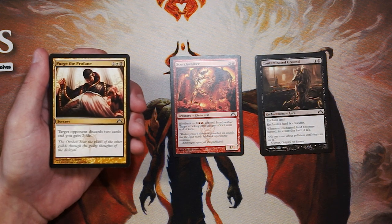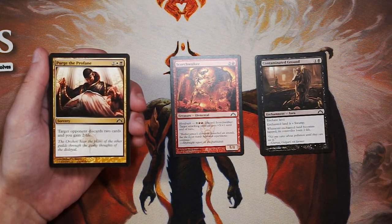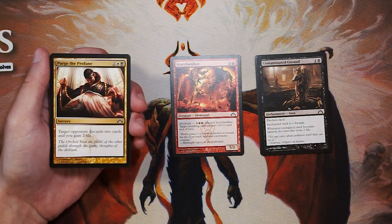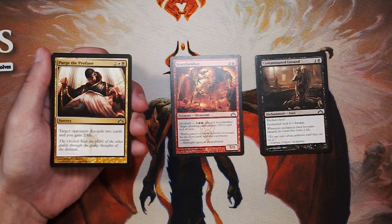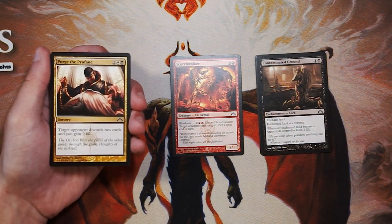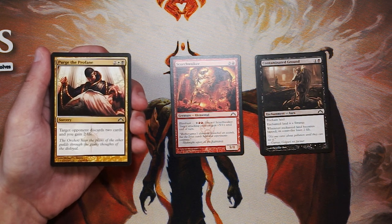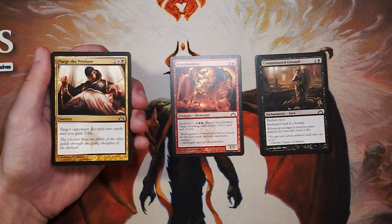Purge the Profane is a sorcery for two, a white and a black — target opponent discards two cards and you gain two life. It's essentially Mind Rot shifted over to the Orzhov Guild by gaining two life to add that white side. I think it's not great, honestly — it's a little too expensive. Turn three Mind Rot is usually okay, but this hits a little too late where they might not have two relevant cards in hand by the time you can really play it. In general, I just don't think it's the best — it's a little too slow.